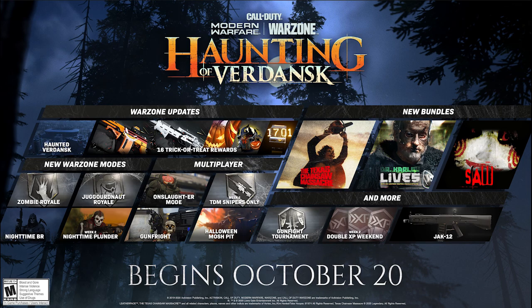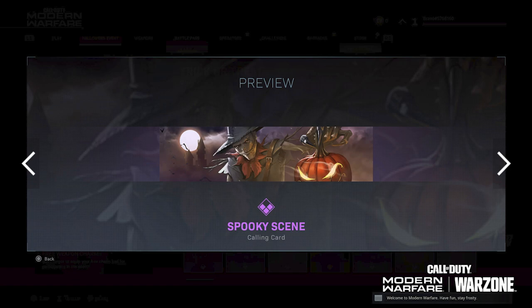The first thing you're going to get is the Spooky Scene calling card. This is a standard epic calling card and as you guys can see we basically have this really creepy guy holding the pumpkin with the moonlight in the background. It looks pretty cool — do wish it was animated. I don't think it's animated.